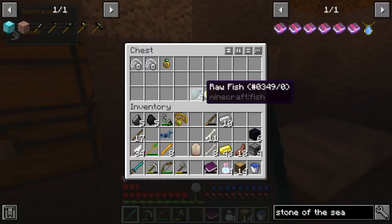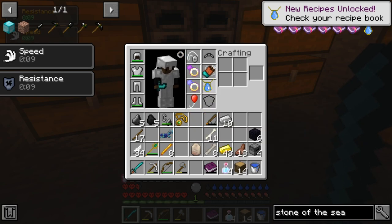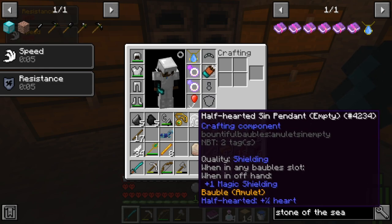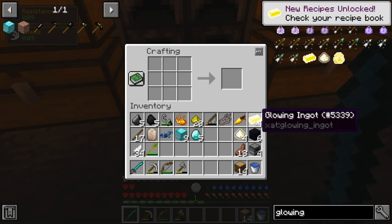Alright, there we go. Let's make the Stone of the Sea — let's do that, and there we go. I can't put this anywhere except right there, but that's fine — it's only like half a heart or something. And there we go, I got another glowing ingot, which is awesome.